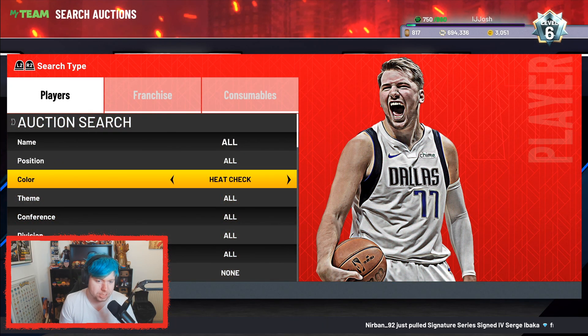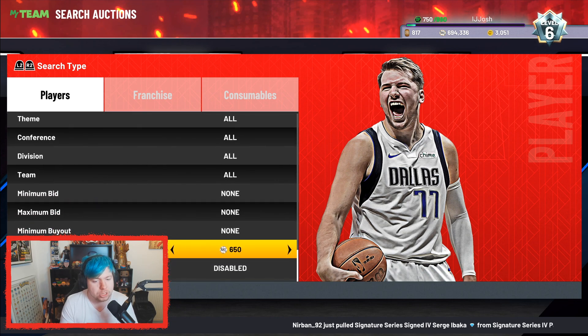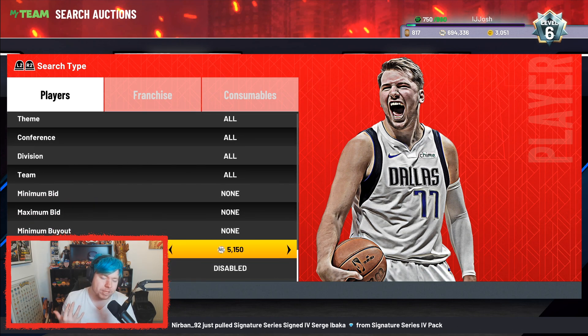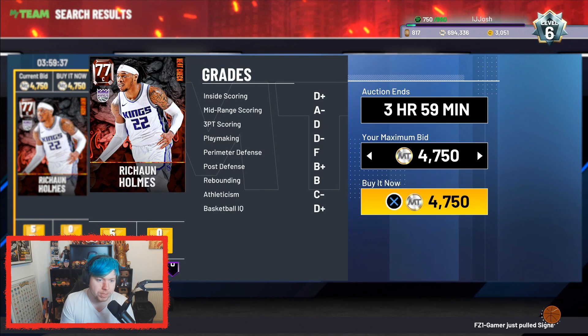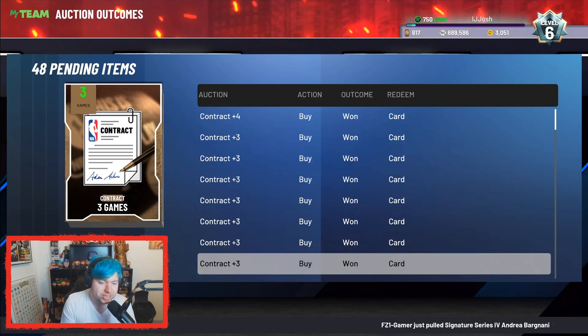All you do is find the cheapest buy now. In this case, the heat check at the moment is about 5,000. Normally I'd recommend you set your max buy now to about 10 to 15 percent below that, but with this filter you can literally sit on something like a 4,700 max buy now if the cheapest is around 5K.